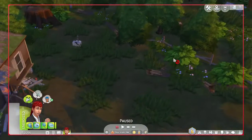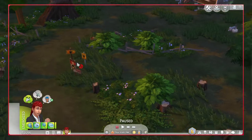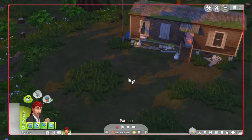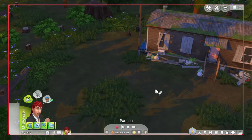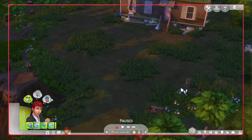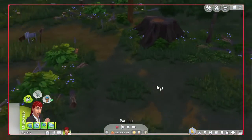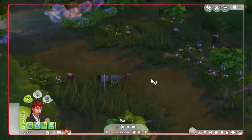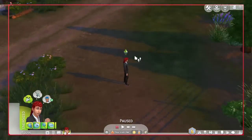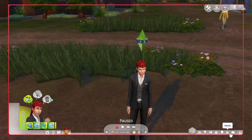As soon as you look at these signs, he will appear. As a side note, if you send a vampire or another werewolf up here, Greg will automatically come and attack your Sim. So interesting werewolf lore there.